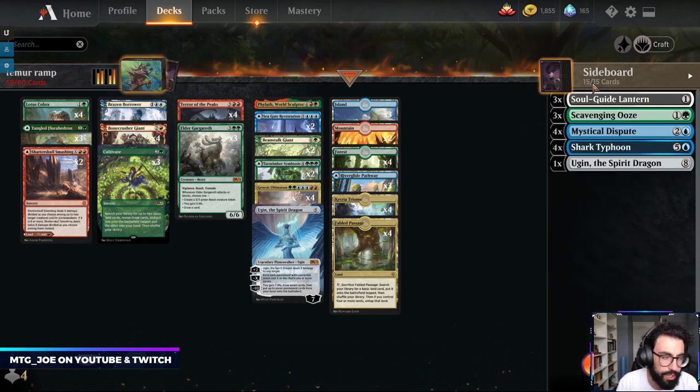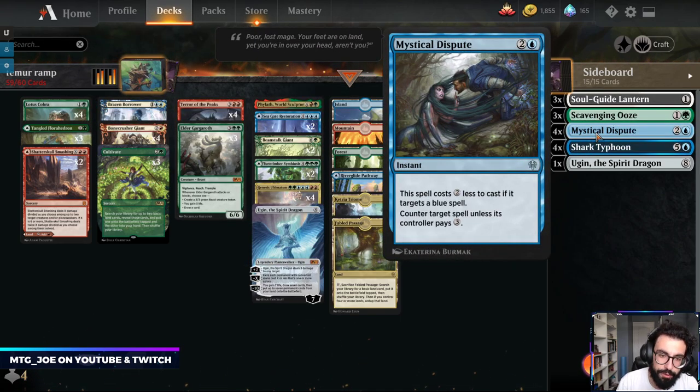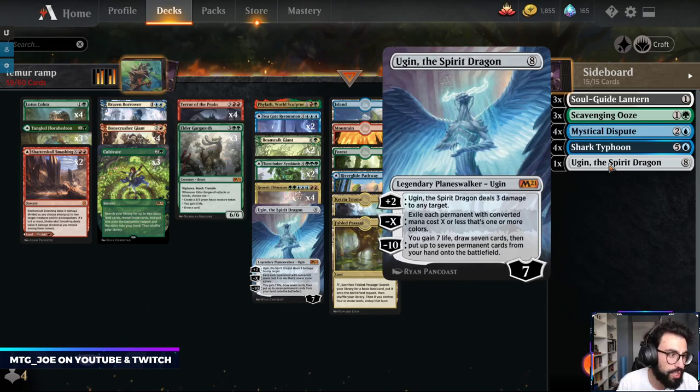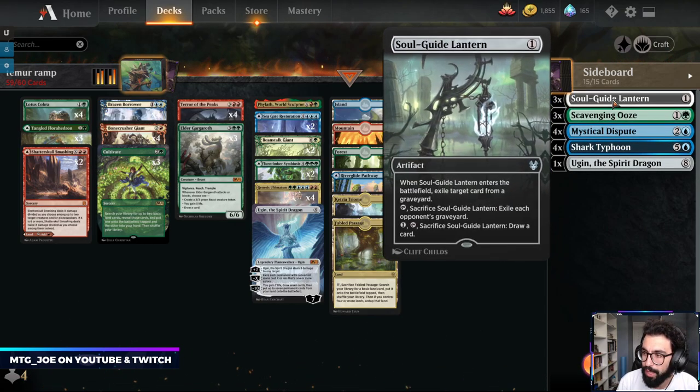Sideboard-wise, we just become more of a controlly shell if needed. Against control, we can bring in Shark Typhoon and Mystical Dispute in place of Genesis Ultimatum and some of the top end, which gets countered easily. We have another Ugin versus the Food decks just to sweep up, Ooze versus graveyard, and Lantern as well.